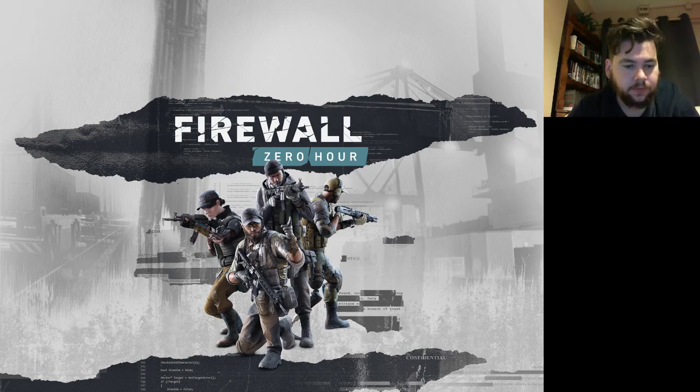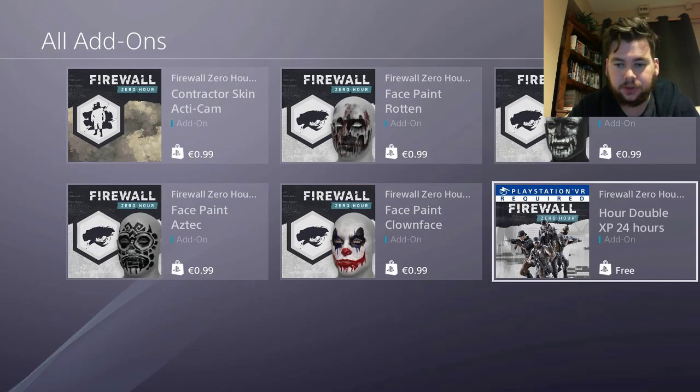So there you see — bottom right corner, I have a highlighter here — it's the Double Hour XP, which has appeared for me on the store. I don't know if it's up for everybody; I haven't heard anyone else talking about this yet, I didn't see it on Twitter. But yeah, it's there — check your store if you didn't get the double XP, check it out now.